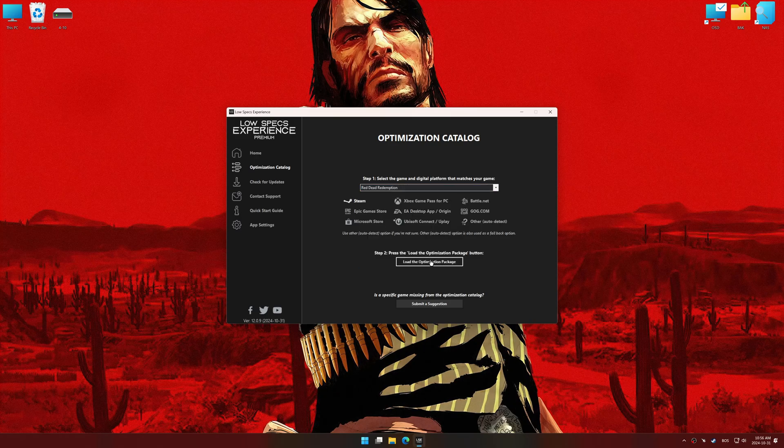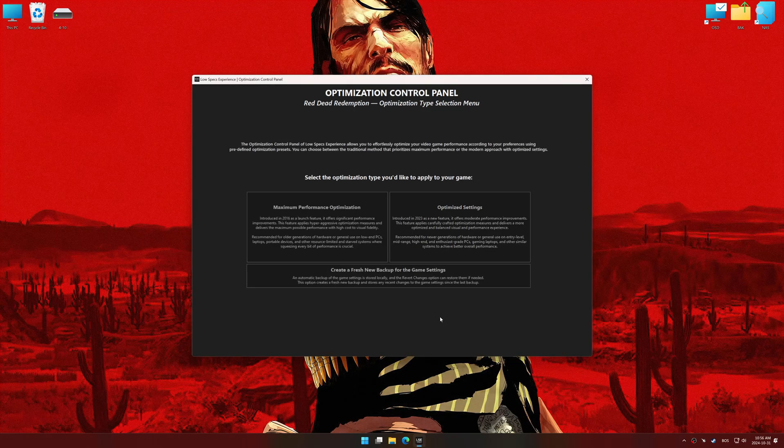Once done, press the Load the optimization package. Low Specs Experience should automatically detect the game version installed on your system. If it does not, you will be asked to manually select the game installation directory. Now press OK, and the optimization control panel will load.